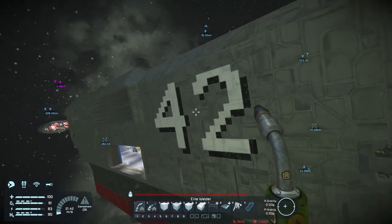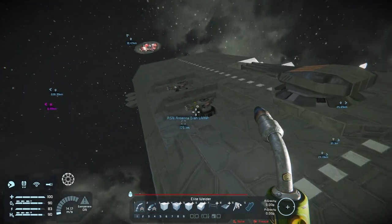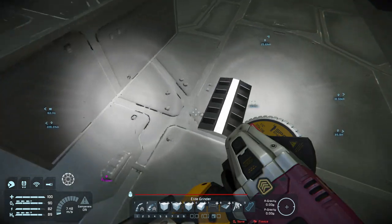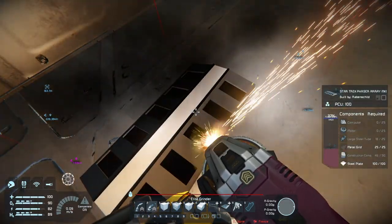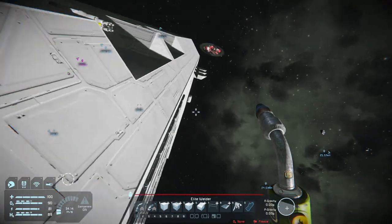I removed some weapons — some phasers are gone. These things look kind of nice when they fire, but this particular phaser needs to go, I wanted to remove that. I'm also working on the interior, closing off compartments and all that. The ship is really taking shape.